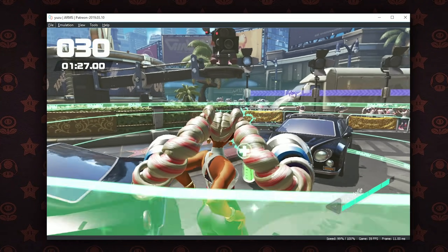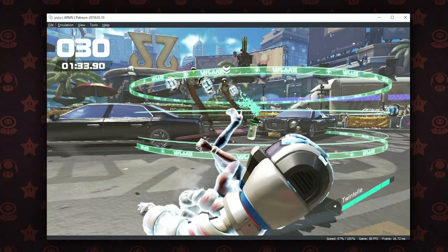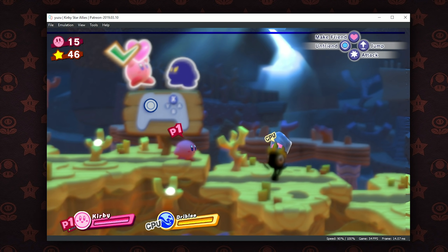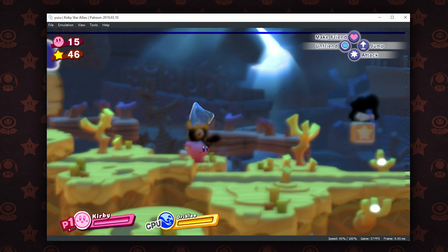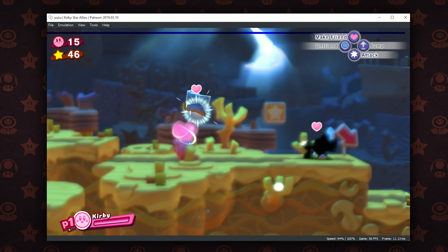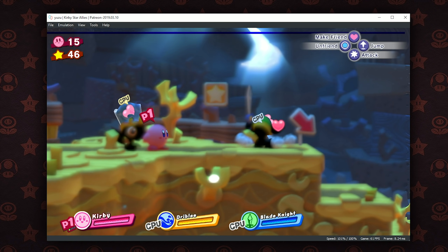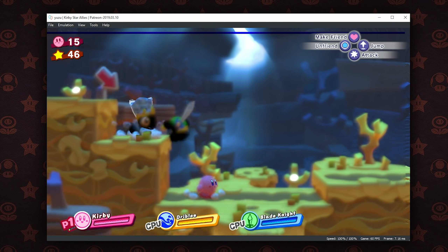Pretty much every single game has seen a performance uplift in this brand new Patreon preview. Kirby Star Allies is just one more to add to the list of games that have moved from running at around 30 to 40 frames per second to a very, very close to 60 frames per second value. Obviously this game does have some graphical issues in comparison to the last few we looked at, but at least from a performance perspective, it can be considered very, very playable at this point in time.